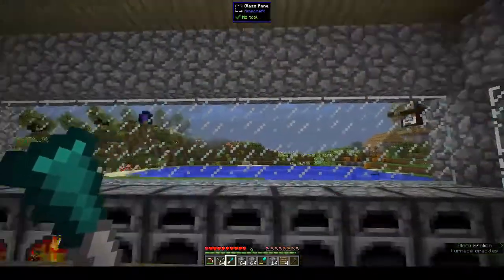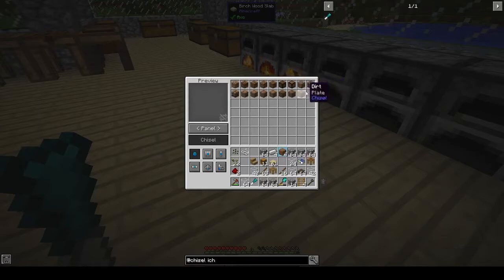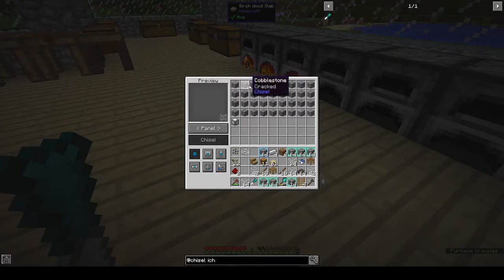...lets you decorate blocks in game. So if I right click - we don't have any blocks in here - but for example if I click on the dirt you can change it to look like different things. The first one will always be the basic Minecraft block and then you have different types of cobble: cracked cobble, weathered bricks, cracked bricks, wide bricks, encased bricks. It has lots of different patterns.